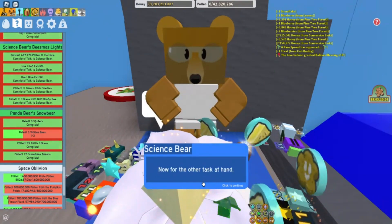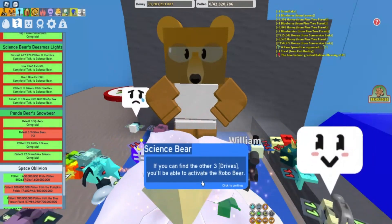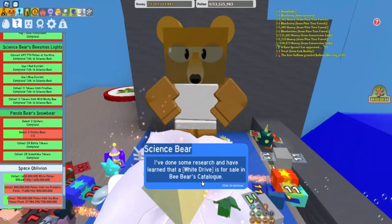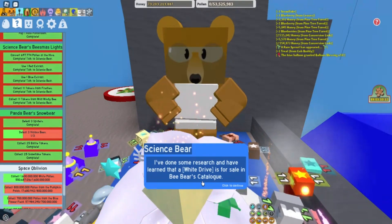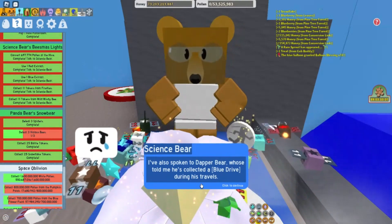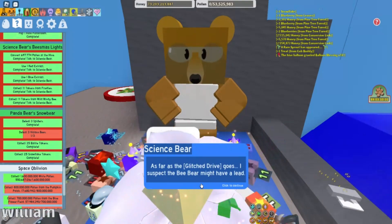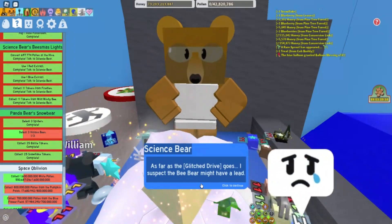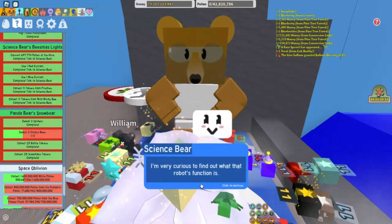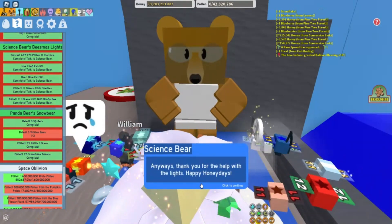Now for the other task at hand. I've managed to repair the red drive and I want you to take it. If you can find the other three drives, you'll be able to activate the RoboBear. I've done some research and have learned that a white drive is for sale in the BeeBear's catalog. I've also spoken to DapperBear, who told me he's collected a blue drive during his travels. As far as the glitch drive goes, I suspect the BeeBear might have a lead. I'm very curious to find out what that robot's function is. Anyways, thank you for the help with the lights. Happy honey days!